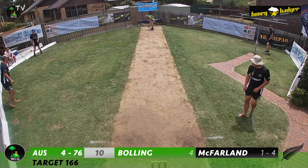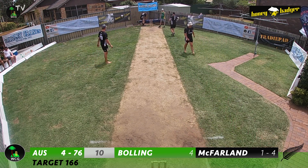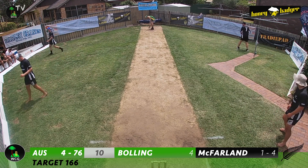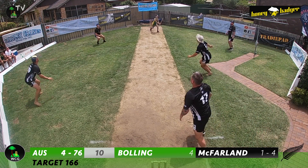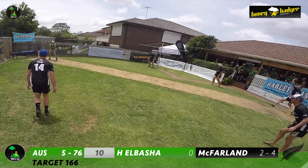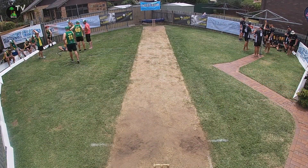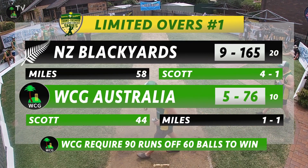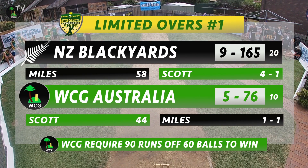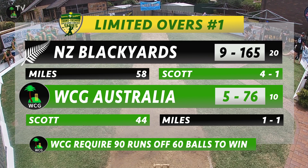McFarlane continues to Bolling in the tenth over — a good length delivery goes across Bolling and beats him outside the off stump. Just one ball remaining before the drinks break, the Aussies four for 76. McFarlane bowls to Bolling — a full delivery and Bolling gets it, but Sam Fastier takes a simple catch to end the session brilliantly for the Kiwis. The Aussies, who not long ago were on track with this run chase, are now in a desperate position — five for 76 after ten overs. They picked up the big wicket of Scott for 44, and the Aussies now have to go at exactly nine an over if they're going to pull off this victory.